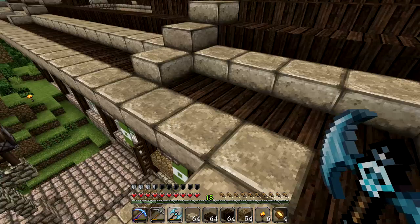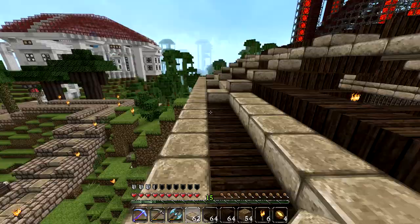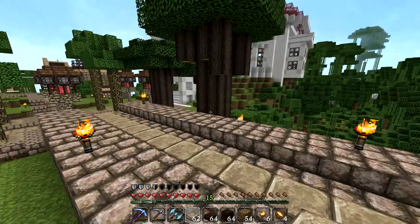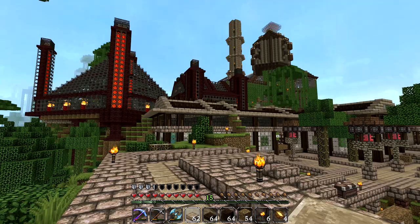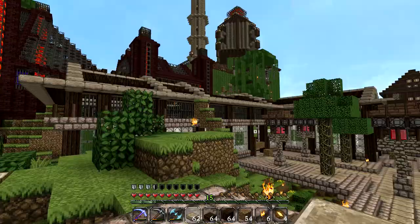I replaced the stone bricks under the lip with slabbage for aesthetic consistency. The previous roof design was a mishmash of slabbage, stone bricks, and dark oak wood — not consistent enough. Now looking at the roof you can clearly see it's made out of dark oak wood and slabs. It's a very clear design — you could almost lift the roof off the Mole Mart Bazaar as a single clean entity.